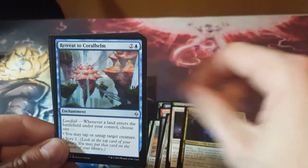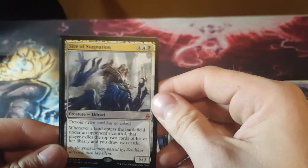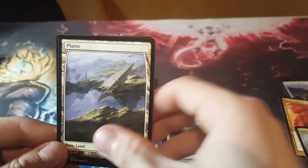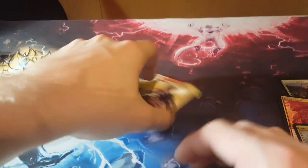I don't even remember most of these BFZ cards. The retreats, Blighted Fen — and we got a mythic: Sire of Stagnation. Which is better. And our full art lands, Eldrazi Scion. On to Oath — there's still expeditions here but not as good ones.